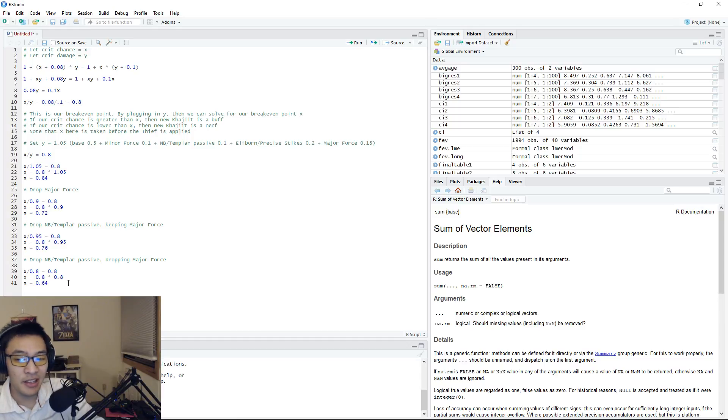For stamina DPS this change is generally a slight buff overall. The only situation where it becomes a slight nerf is if you are a Nightblade or Templar with major force active. This all assumes you're running Advancing Yokeda. If you're running Ravager or Briarheart instead, you lose roughly 12–13% crit chance compared to Yokeda, which would make it a nerf in most cases — except perhaps when you're not a Nightblade or Templar and don't have major force active.